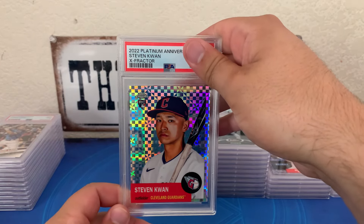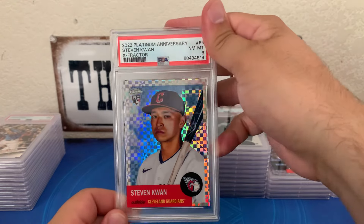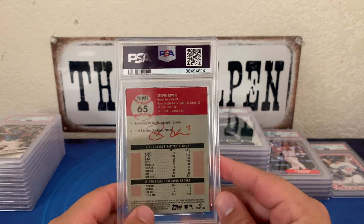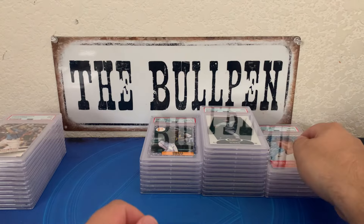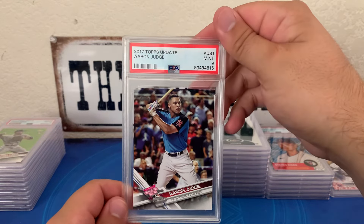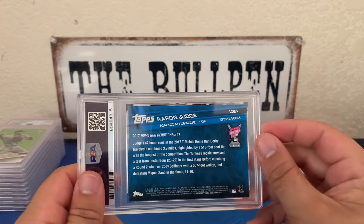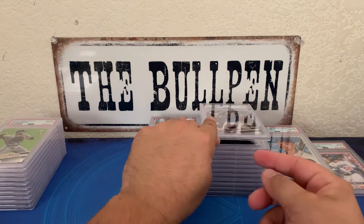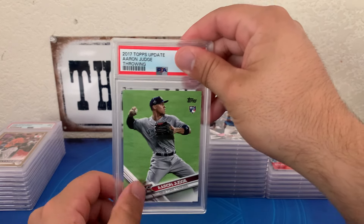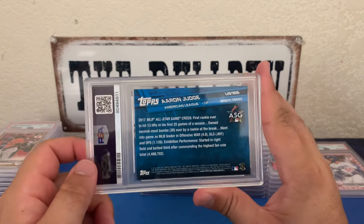Another Steven Kwan for the PC — the X Factor from Platinum Anniversary, one per box — a little off-center top to bottom and we got an eight. Maybe just off-center enough to be an eight automatically, with the front and back together pushing it over the edge. 2017 Update home run derby Aaron Judge got a nine. I had three Judges total — I looked at them and was like these are the cleanest copies of Judge I've ever had — but we got crushed. The 2017 Judge throwing to the All-Star Game got an eight.